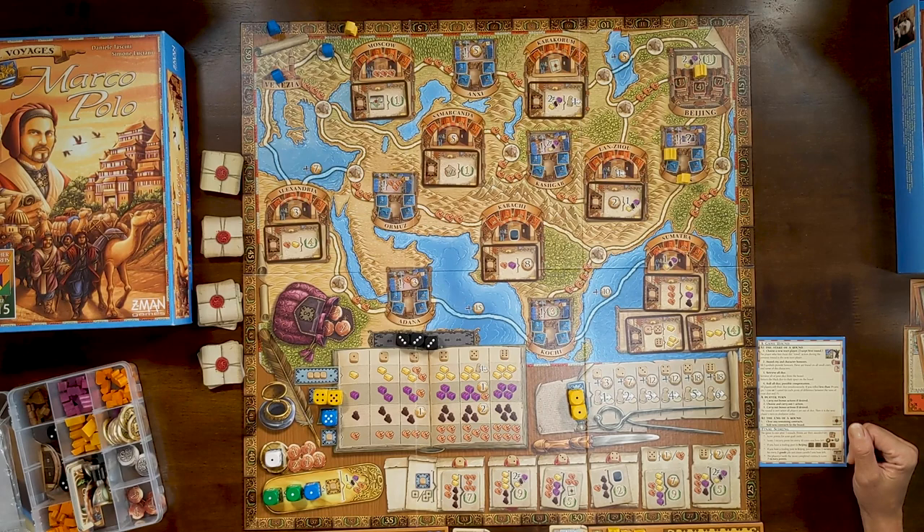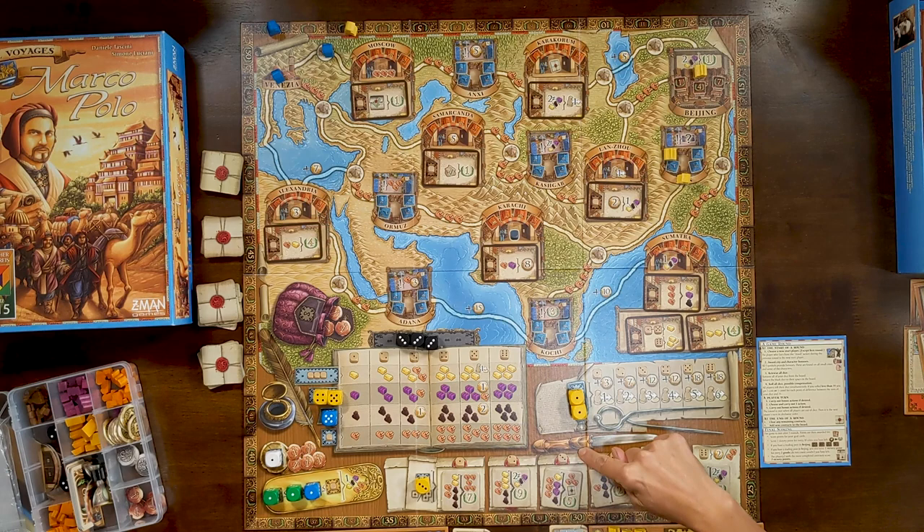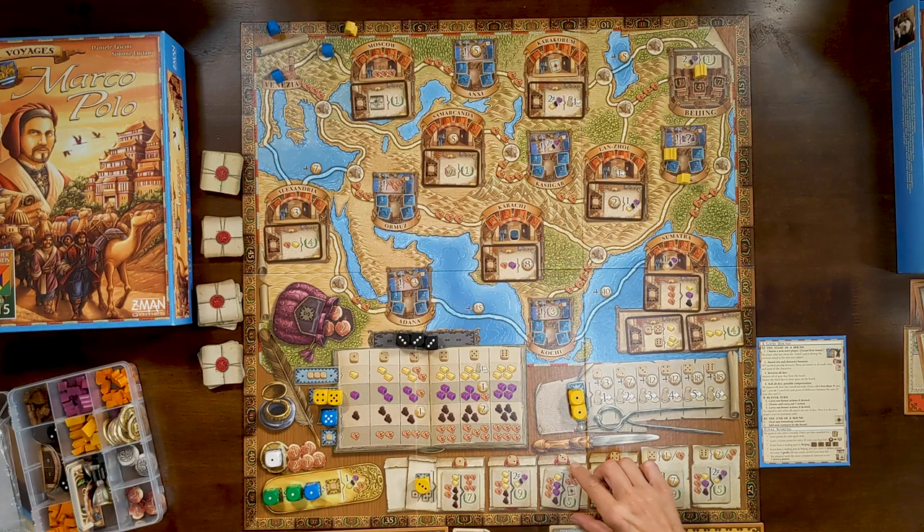I have one lowly three left, so I'm going to grab some contracts. You're allowed to grab one to two contracts based on the space, but I can only go up to number three, so I can only choose from certain ones. I think it's valuable to take this one because it'll give me two different resources to help fill other contracts. I'll take these two. That's my turn.